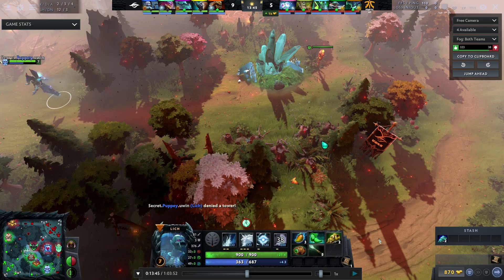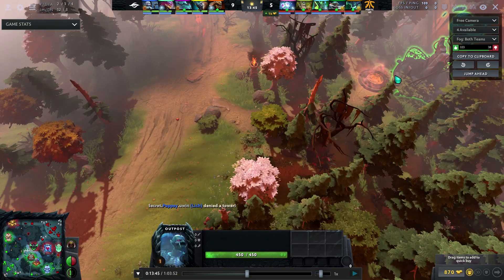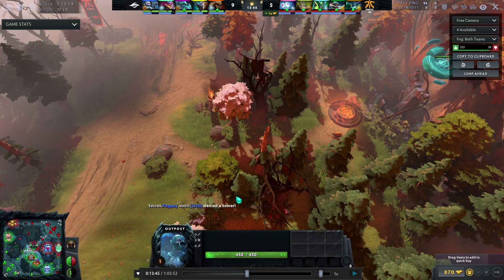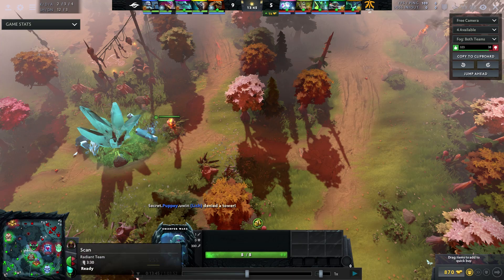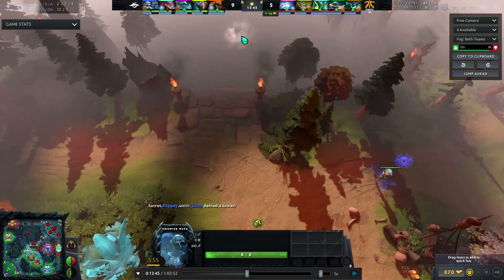Here's another really awesome use of warding: as your towers start to fall, one of the great things towers provide is a blob of vision out on the map. A ward doesn't provide quite the same safety as a tower, but placing a ward in an area where a tower just fell — whether you denied it or it was pushed — gives you the same semblance of control. I really like this ward by Puppy because it reinforces control over the outpost and allows the team to fight in this area with really good vision heading towards the 15-minute bounty spawns.